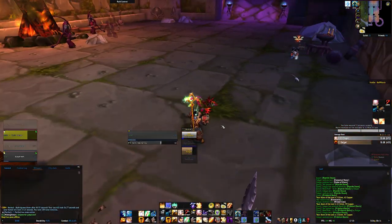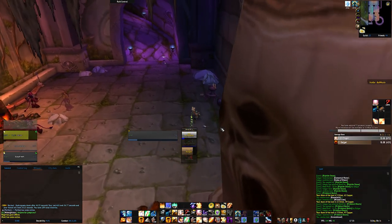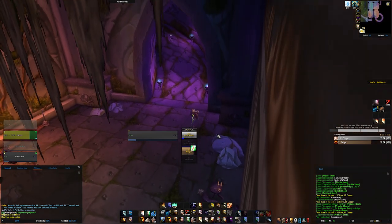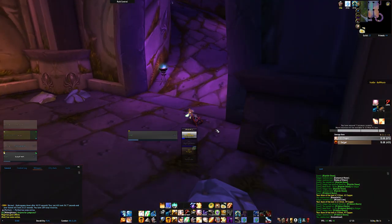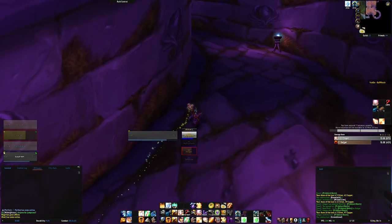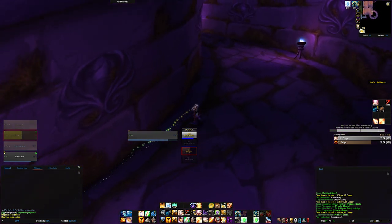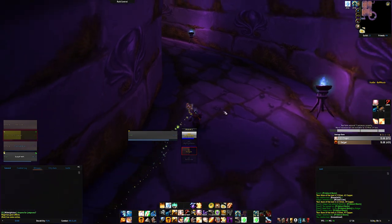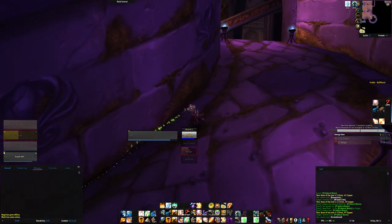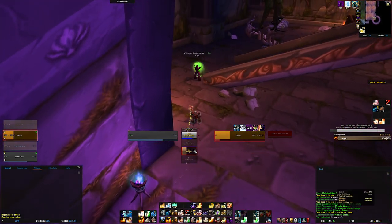On our way to the second floor, there are two possible herb spawns: a Grom's Blood right under the Imp Pack, and a Ghost Mushroom to the right before entering the hallway. A stealthed Satyr patrols this hallway. The next two bosses have some nasty Shadow Spells and Curses, so Out of Milk buffs himself and Salgar with Shadow Protection. Other classes like Paladins should use their Shadow Resistance Aura here. Also, the stealthed Satyr applies a Slowing Poison, as shown by Salgar.